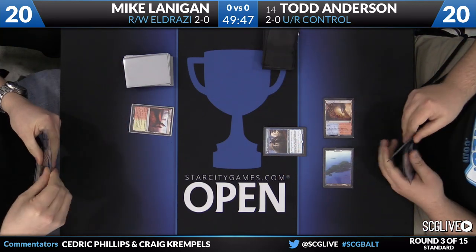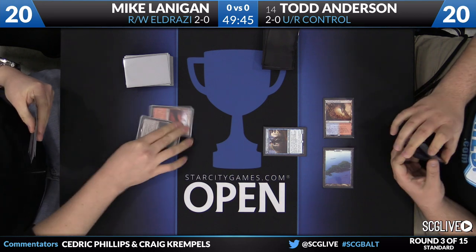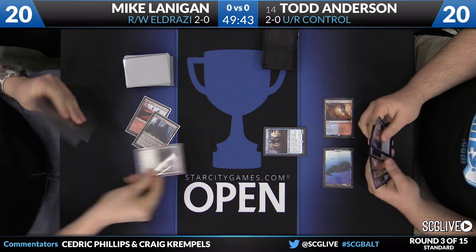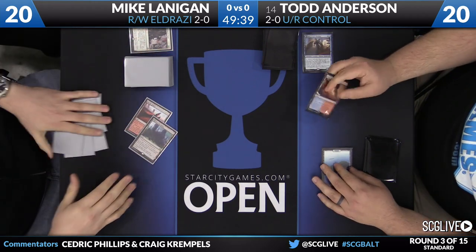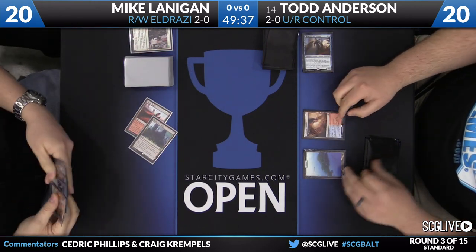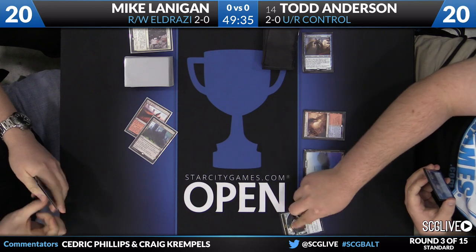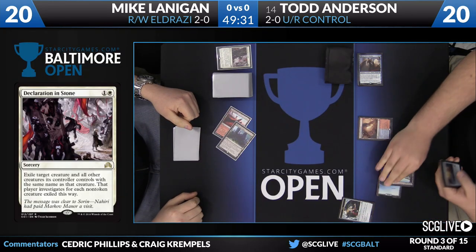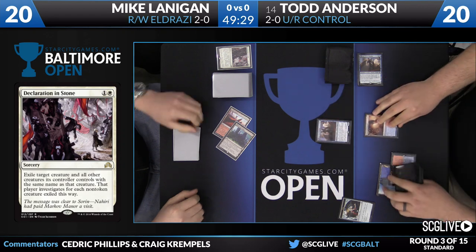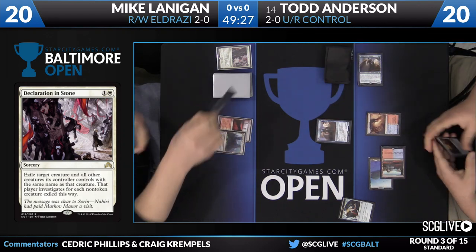It's a Jace on turn number two for Mr. Anderson. Lanigan with a Needle Spires, a Westvale Abbey, and now there's a Declaration in Stone. So Anderson will get a clue, and remember that that does exile, so that's one less card in the graveyard for Jace. There's the clue for Anderson — he picked up a copy of Shivan Reef for the turn. He'll play that along with another Jace and pass the turn back.